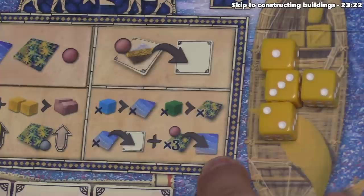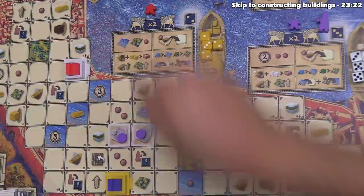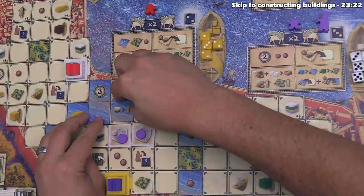When placing water tiles, they must go orthogonally adjacent to a previous water or garden space, and can only be placed in the district where your assistant is. There are water spaces connecting the districts, and some garden spaces already printed on the board. Red places one water tile here adjacent to at least one water tile, then places the special water tile there since it's adjacent to a water tile.